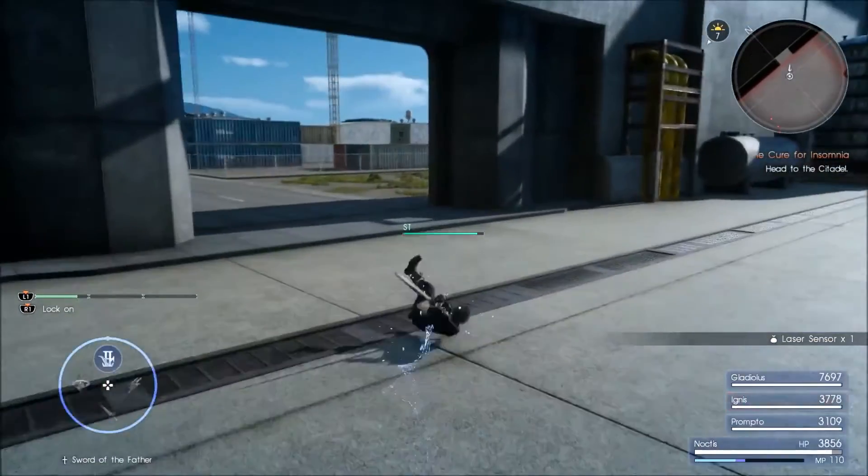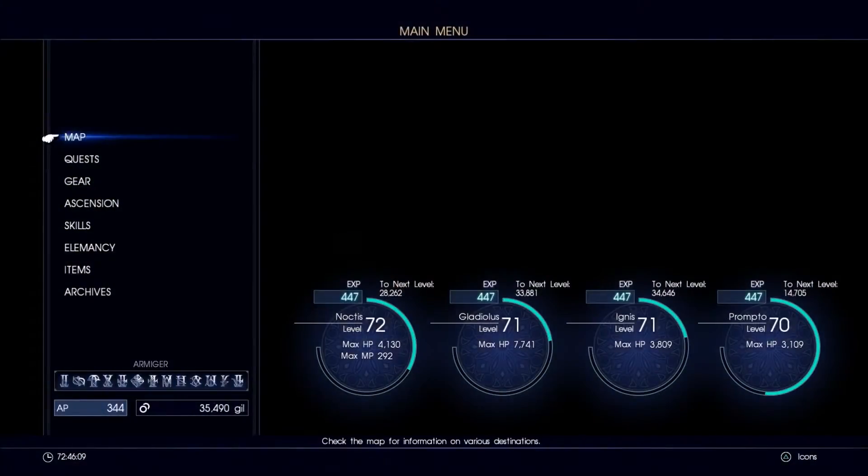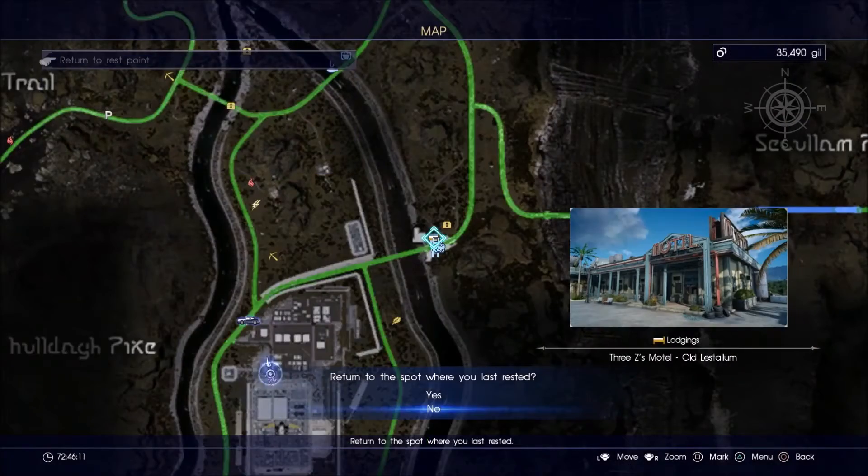That was five snapshots, which is all you can actually use with Snapshot, so you just jump back out here and fast travel back to your resting point.